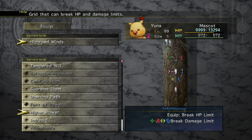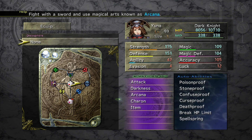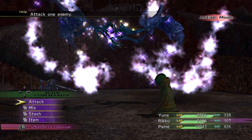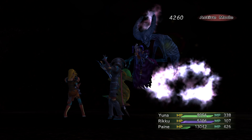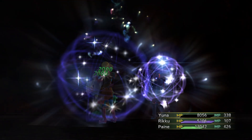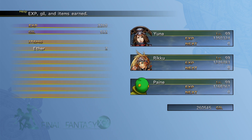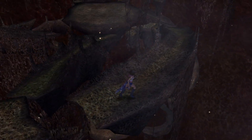We are equipping Yuna with Break HP Limit and a Break Damage Limit garment grid. But if we are able to equip the Iron Dukes — which I will do shortly — it comes equipped with boosting HP 100%, boosting MP 100%, and boosting nearly all stats by 100, and other stats by around 40. It's just an unbelievably powerful accessory. We'll be making Yuna a Dark Knight for these next couple of battles, because her AoE Darkness ability and her AoE Black Sky ability, when paired with super massive statistics and her max level, just makes the rest of these normal bosses — and not the super bosses — really trivial.